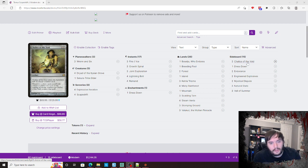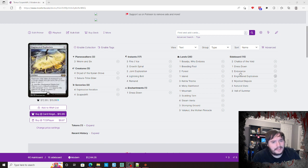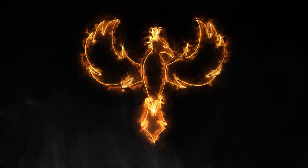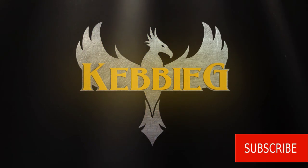Let's break down the key sideboard pieces: two Chalices for the cascade matchup, also decent against burn. One Dress Down for constructs. A couple Endurances for graveyard hate, good against Murktide. A couple Engineered Explosives, decent against Rhinos and constructs. A couple Mystical Disputes for control. A Natural State for Hammer Time, and three Veil of Summers also for control.